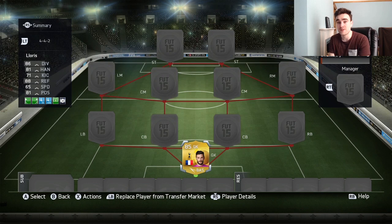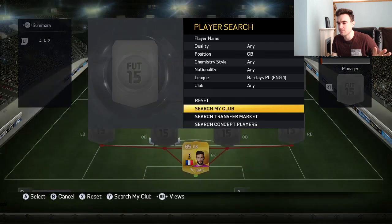Next we need the ultimate BPL centre back pairing because three at the back — just no, you aren't playing three at the back. It's not the ultimate team if you've got three at the back. Three at the back on this game is dreadful. So we've got a four-back formation. We've got the default one for now but you guys are going to be able to choose your formation in a second, so it's not going to be 4-4-2.